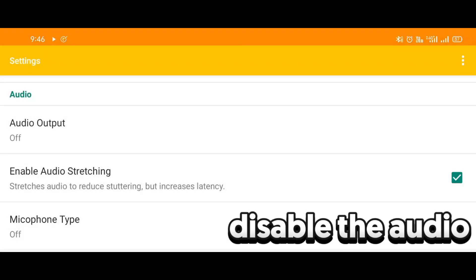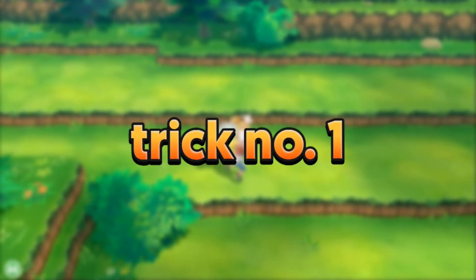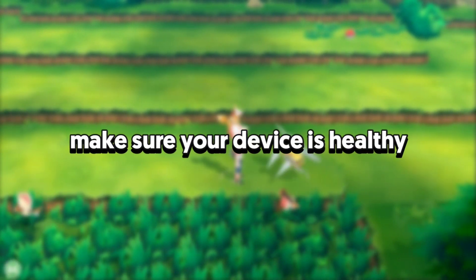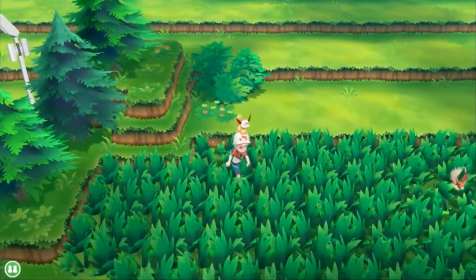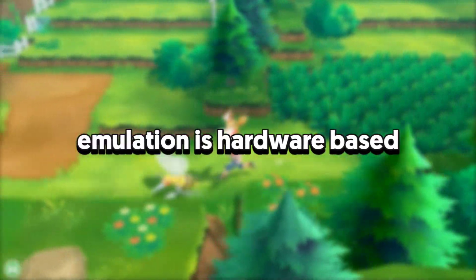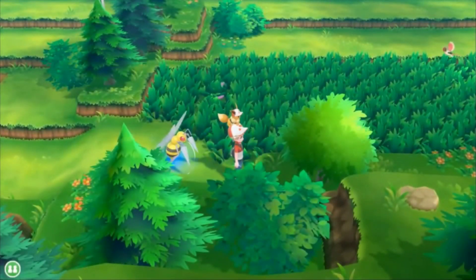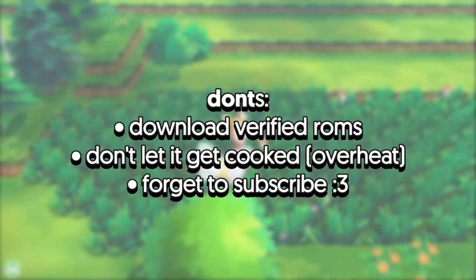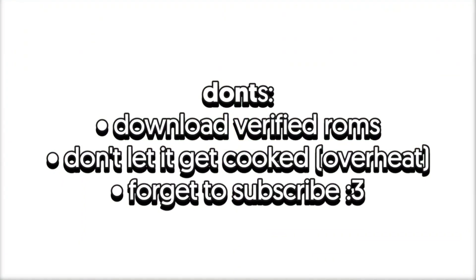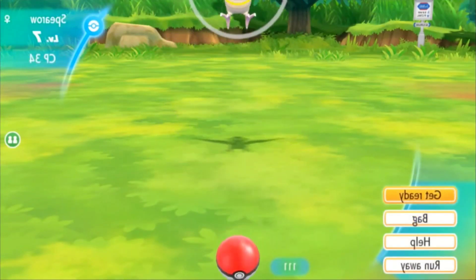The final and number one tip is to make sure your device is healthy. All the other tips were software-related, but software isn't the most important factor in emulation. If your device is heating up, let it cool down and keep it cool so you don't get hurt by thermal throttling.